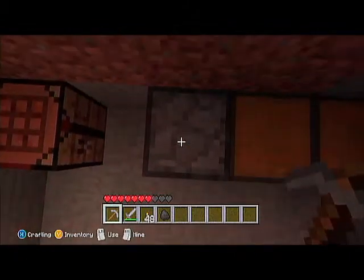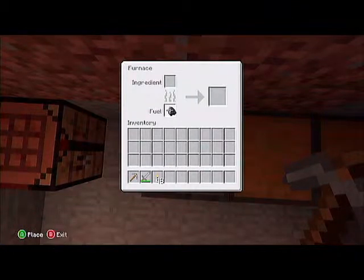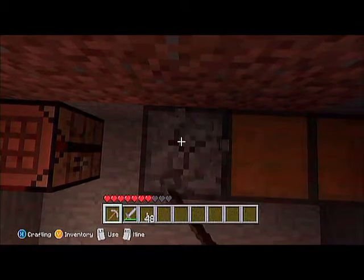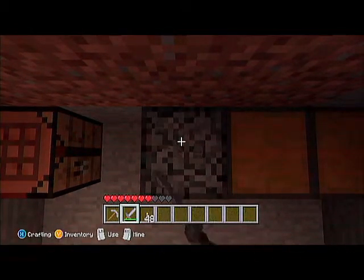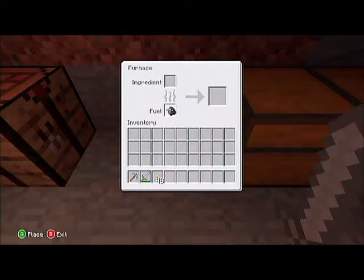All you do is stand on top of your furnace, go into it, place whatever it is you want in the fuel box. Go out and you break the furnace, and as soon as them little blocks come up you go like that. It has to be quite a lot of blocks — those little breaking particles that appear on it.